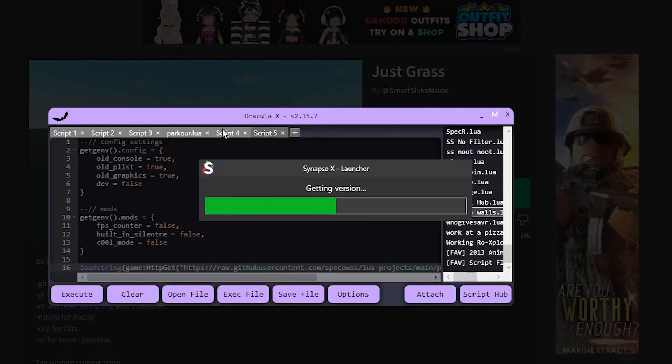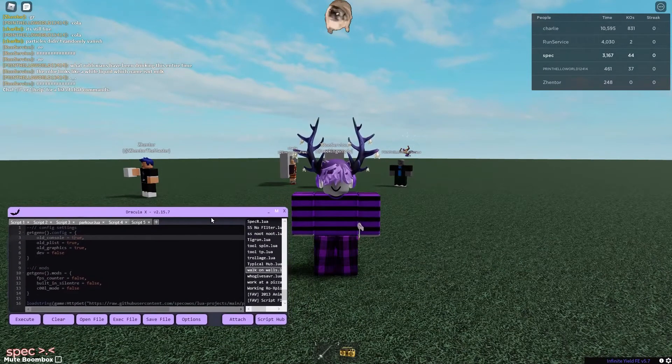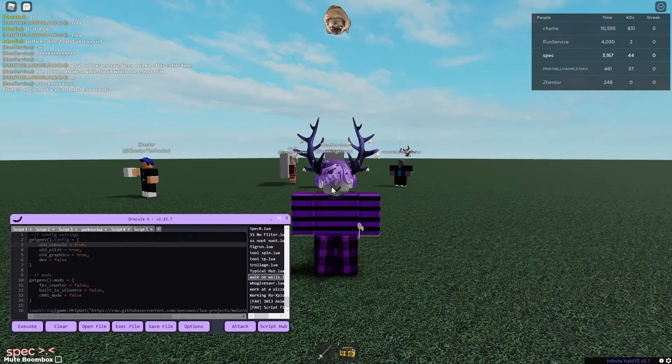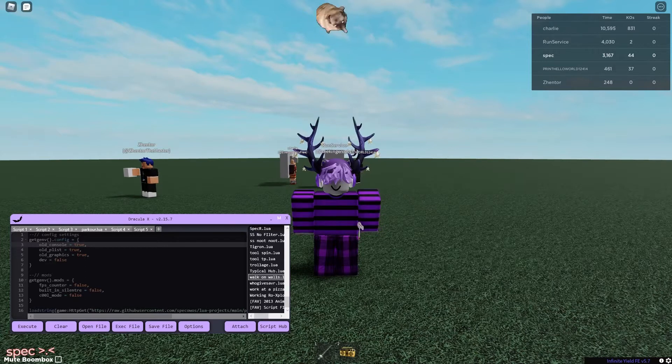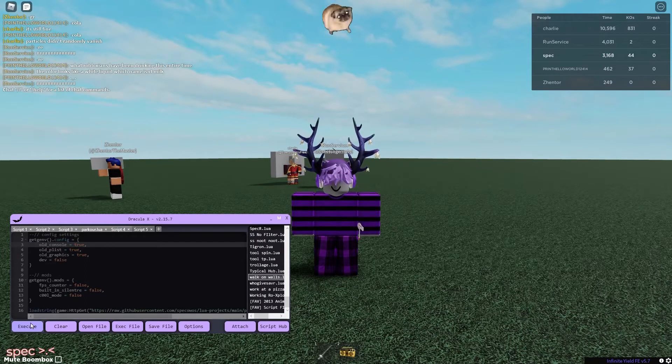The script supports auto-execute, so you can put it in there — it was actually made for it, but it works 100% even without it. I have it right here. I'm going to put it on the default 2016 settings: the old console, the old player list, and the old graphics. One extra special thing about it is I reduced it from 2000 lines to only about 700, and if you remove all the comments it would probably be a lot less. It's a lot more lightweight and will not lag your game out like the other one. I'm just going to execute and it'll take a second to load.